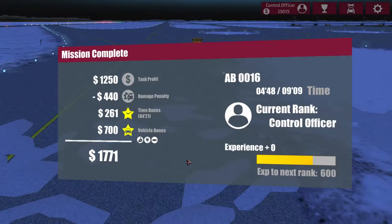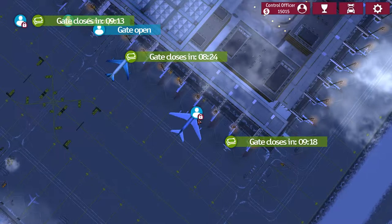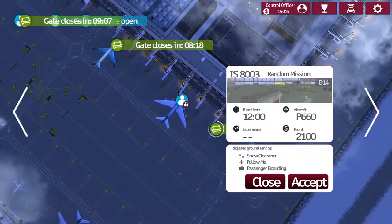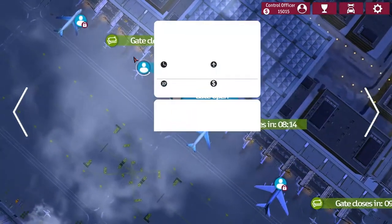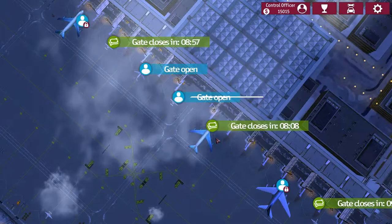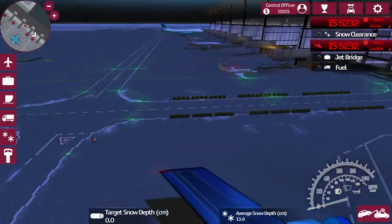I'd say about two more missions and then we should be able to move on up to the next level. Let's see what we have. Do one of these money ones, whatever might be easiest. Passenger boarding, snow clearance... wait, what is this one? Follow me. Let's do some fueling. Gotta move some snow again though.